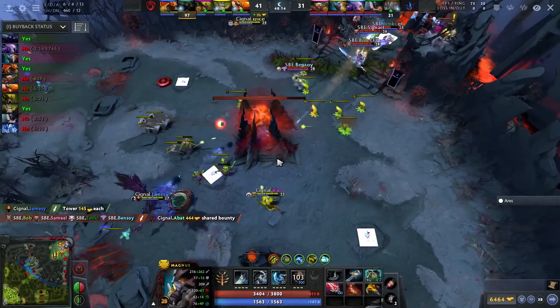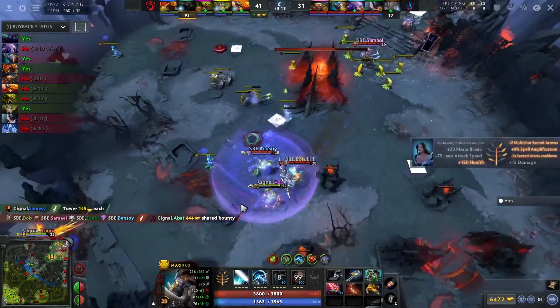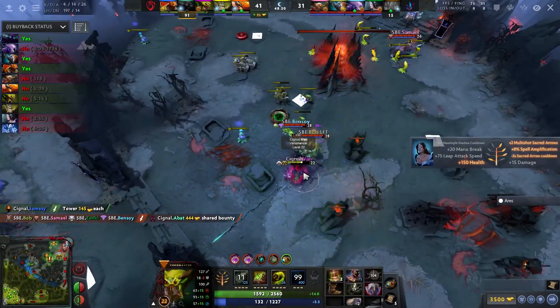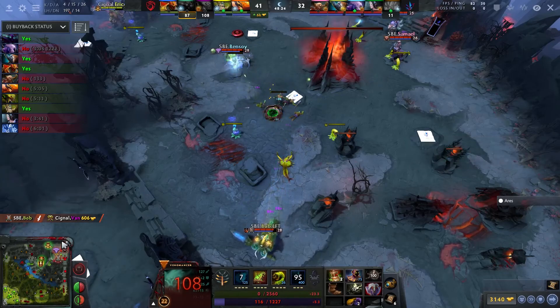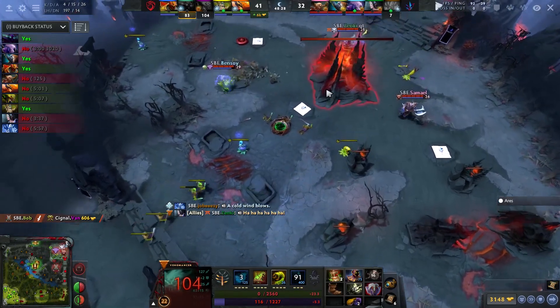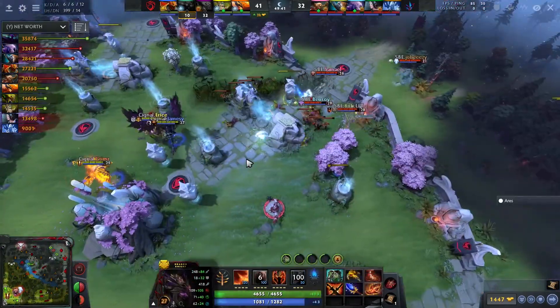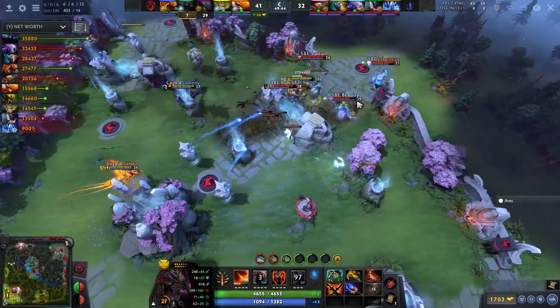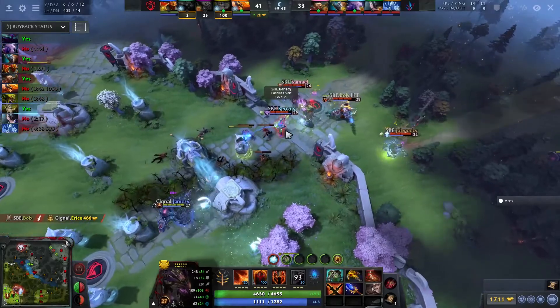The throne is exposed — Jakiro is trying to go to work, it's falling low. They've got to get outside the base and they will never do so. He's now going to end up losing his life — instantly getting rid of the Aeon Disc. No buyback on the Venom Ancer but South Built they hold. They had no position to make this game — they stopped with all those buybacks.